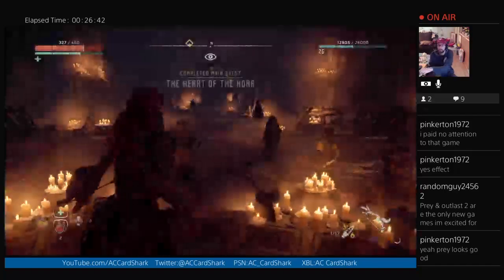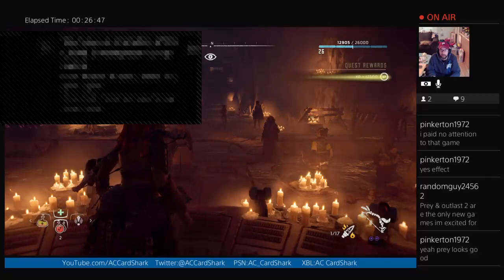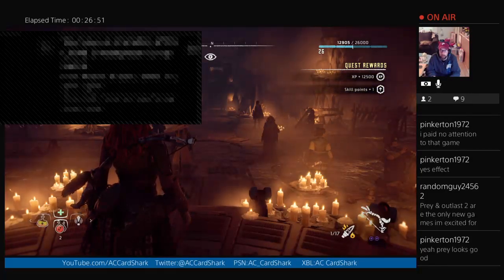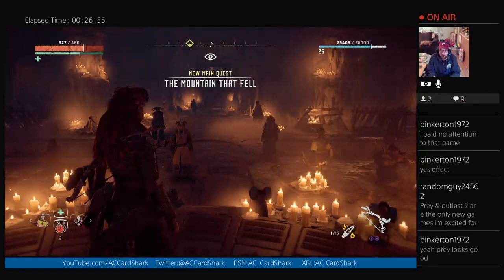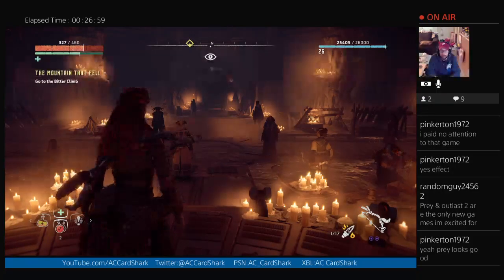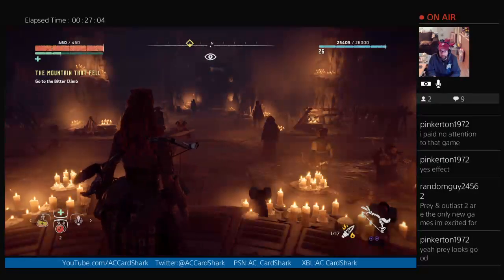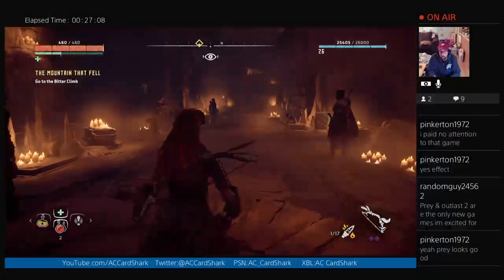This will probably be the end of the cutscene — yep, there it is. Completed main quest: Higher Than Nora. Trophy earned. Skill points up. The Anointed will make the murderers pay for what they have done to the Nora. Just shy of level 27 — look at that. New quest: the Mountain of Fel. I'm gonna get my health back up. Have faith in the Goddess — the Anointed will wash all signs of corruption away.